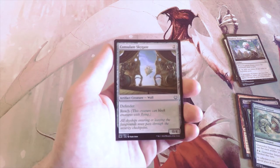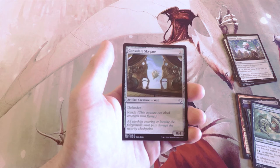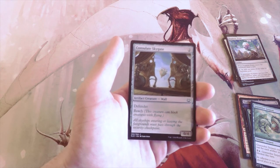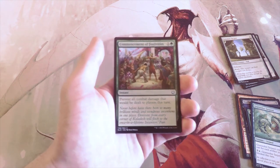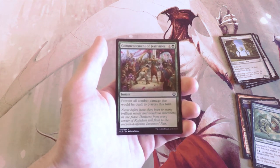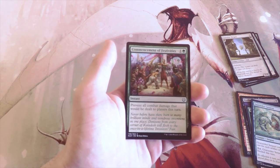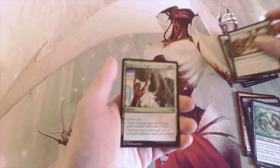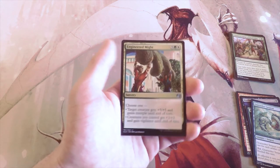Consulate Skygate — two of any color for a 0/4 wall with Defender and Reach. Not a good card at all. Commencement of Festivities — one and a green instant: prevent all combat damage that would be dealt to players this turn. It's just a Fog effect. I don't like Fog effects in limited personally, though I know Parks loves them, so maybe Parks would take that.